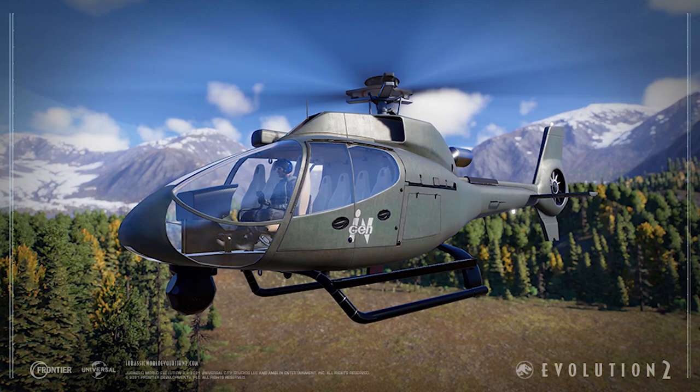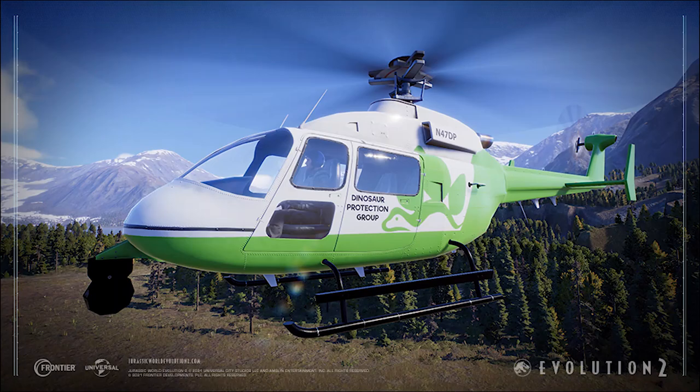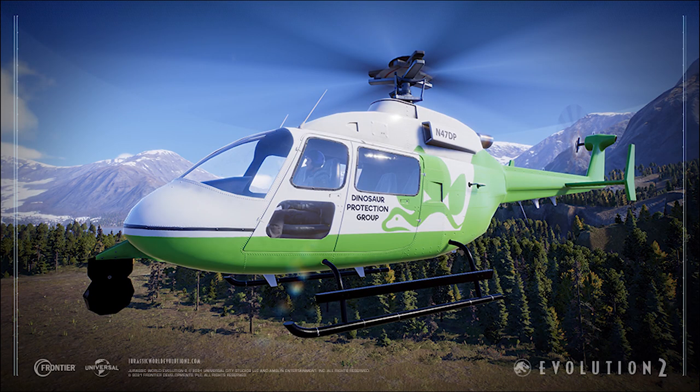There are more vehicle skins available in the Deluxe Edition for Sandbox and Challenge mode. These skins are inspired by organizations from Jurassic World Fallen Kingdom — white and green with a DPG sticker on them. They look very neat and gorgeous.